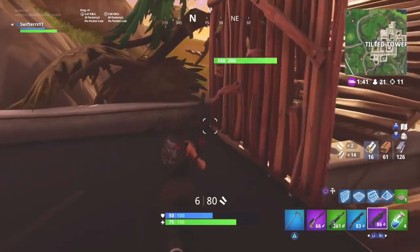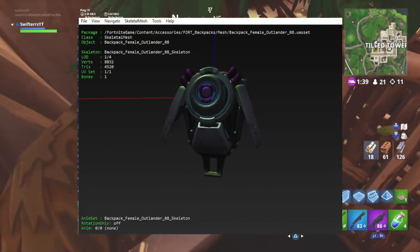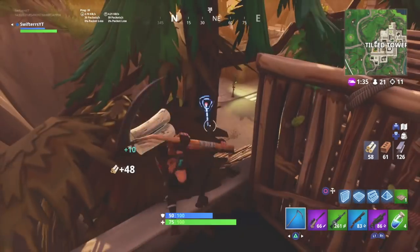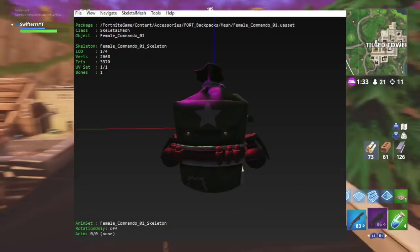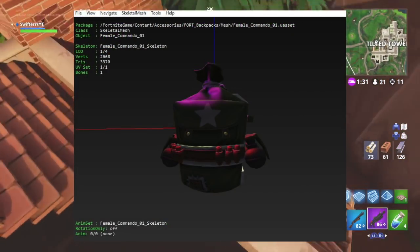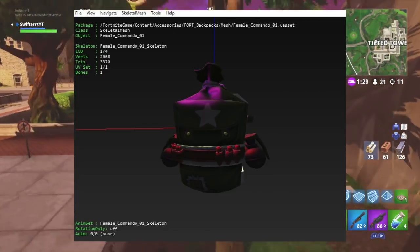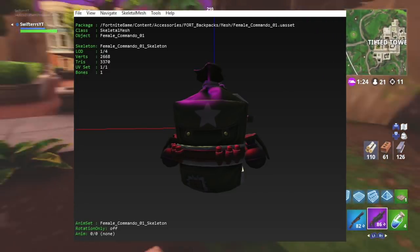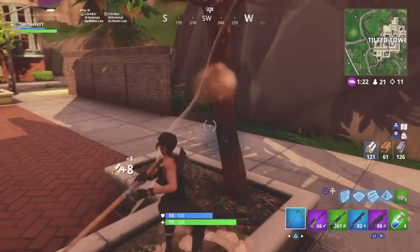Moving on to another back bling — this one appears to be a standard metal looking back bling, nothing too crazy about it. The next one appears to be some sort of ammunition-type back bling. As you can see we have some grenades on the side and also some shells, which appear to be shotgun shells.